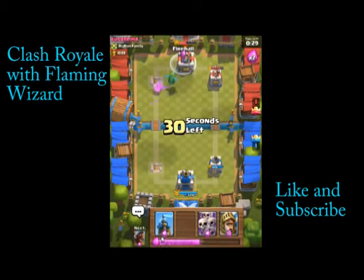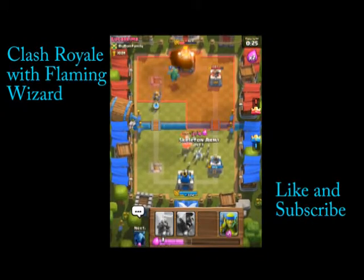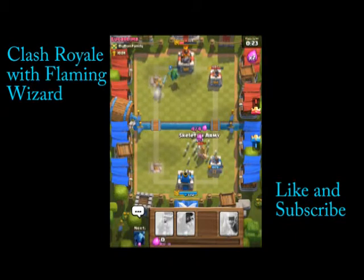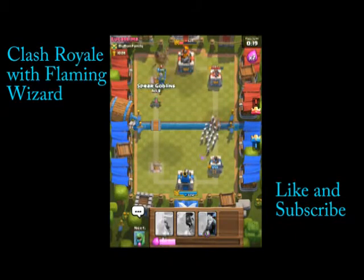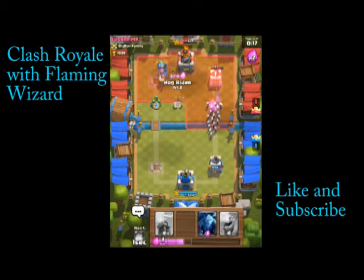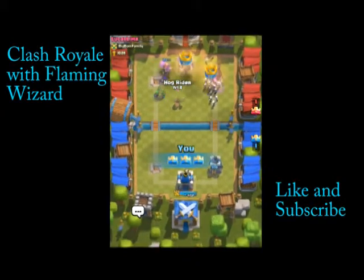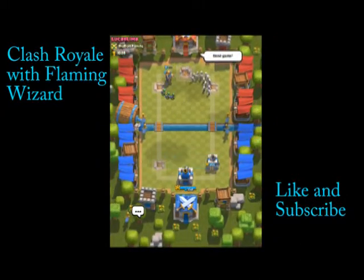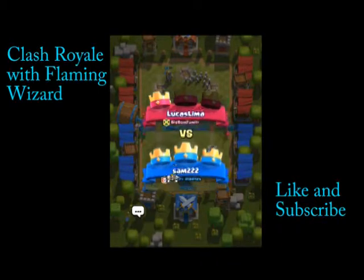We just lost a Baby Dragon. Let's place down the Prince. Let's defend this. Okay, he's down. Goblin Hut almost down. Let's get the Hog Rider. Yes — good game, thumbs up.